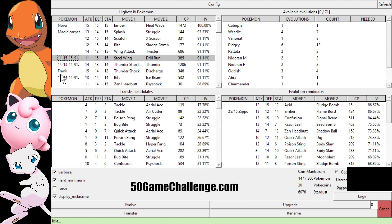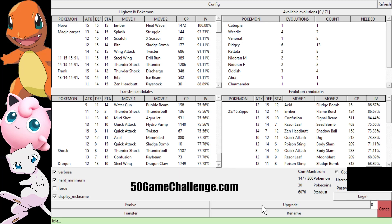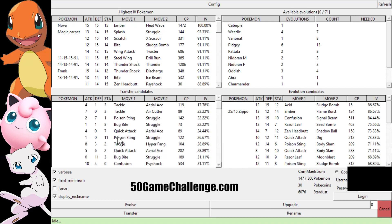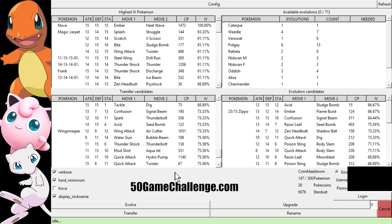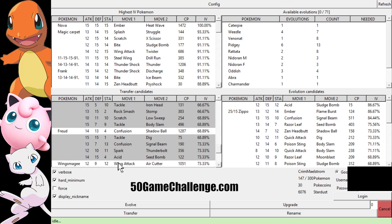So it shows here that I have 11 attack, 15 defense, 15 stamina, and 91% for this specific Pokemon. Then I come down to here and it shows me all of the Pokemon I have between zero IVs and 80%. I don't want to delete my Dragonite or my Jolteon. So what I'm going to do is click all of them, come all the way down, shift-click all of them, and then control-click the ones I want to deselect.